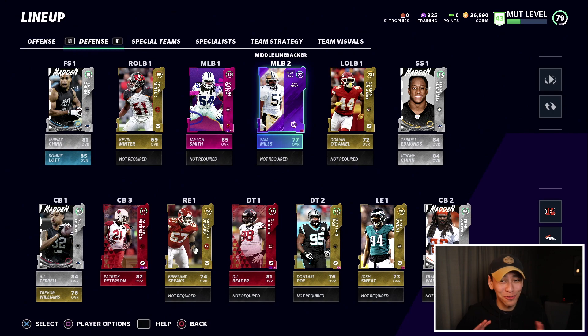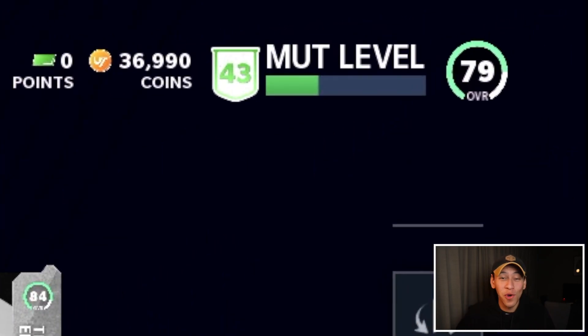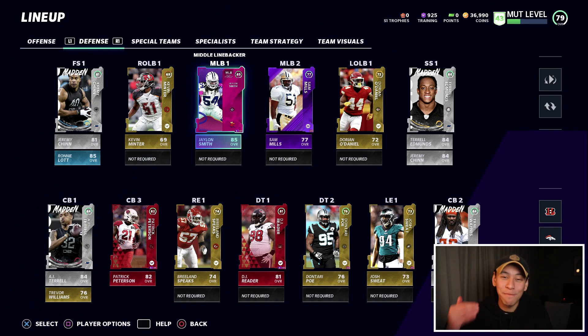After all that, this is the defense. We've added a lot of speed and I like the additions — I think this group is going to make a lot of plays. We definitely need to give the pass rush and defensive line some love, and I have a feeling we're going to need someone slightly better at the cornerback three position since I tend to have CB3 on the field every single play. Overall though, it's crazy how much better this team is looking — we're up to 79 overall in the top right corner.